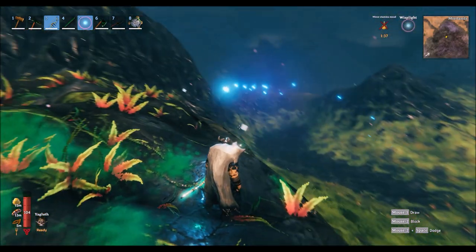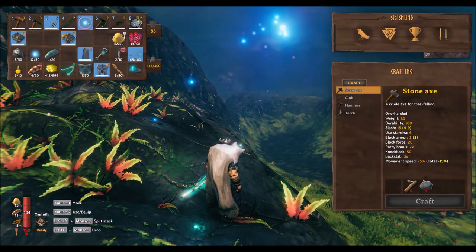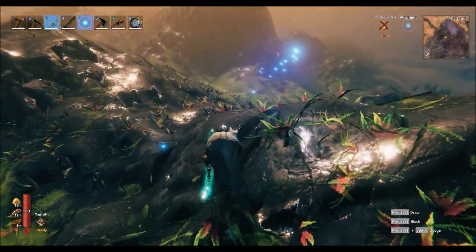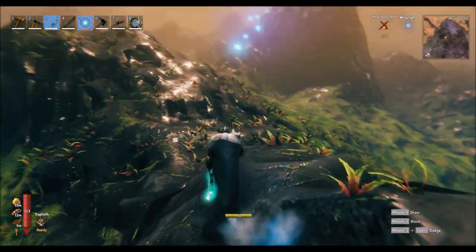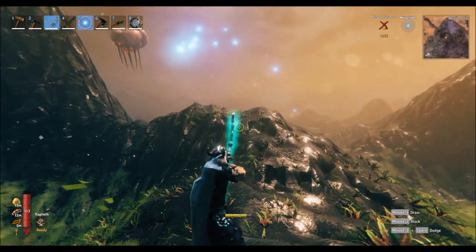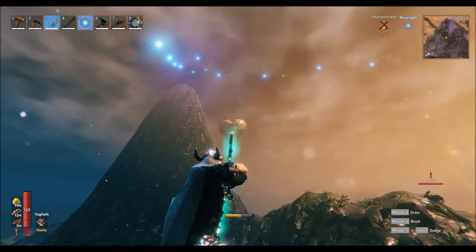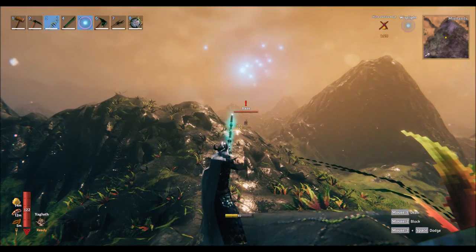You'll also see jumping around the hares — the hares drop meat and they also drop scales which we'll use later on. I'll show you how to take down a hare in a minute as it's jumping around.